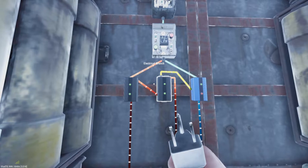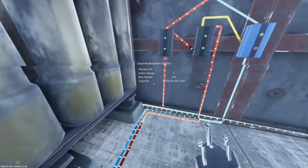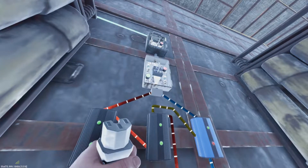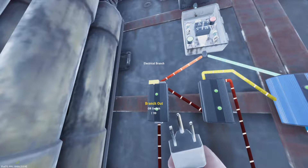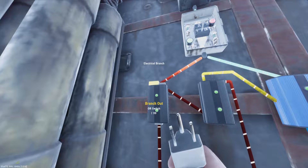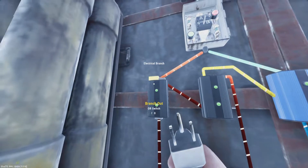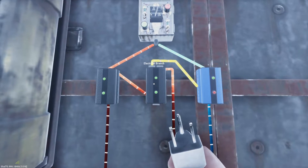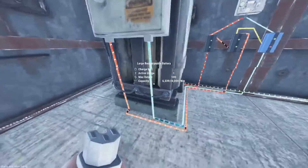Now why is everything set up this way? What's happening right now is all of the power that we're using is being run and fed into this electrical branch. Now 99 of this power is immediately being prioritized and kicked out into our OR switch here providing power into our system. So while this whole system is running, provided we have more than 99 power coming out of this switch, as soon as we produce less than 99 power then this will turn off, and when this turns off this block pass-through will turn off and it will allow the battery power to pass through.